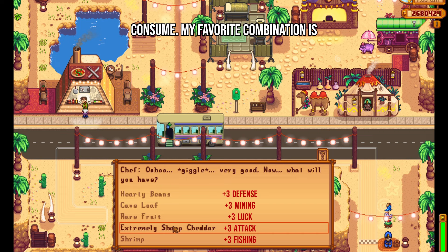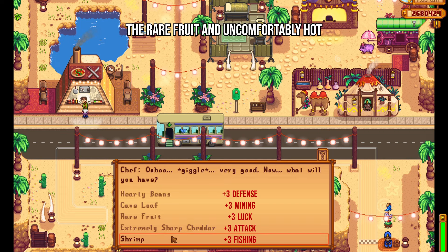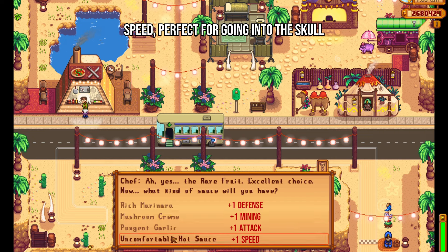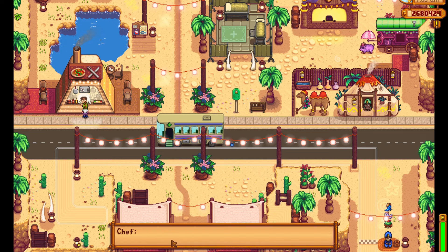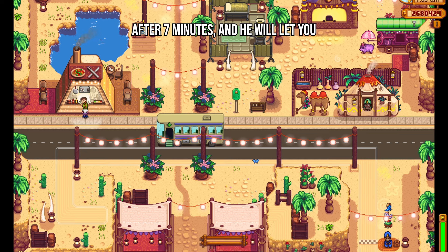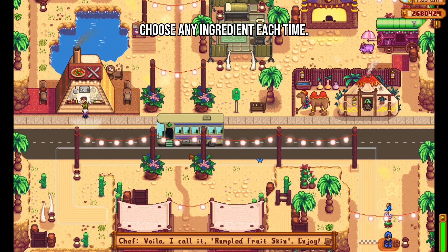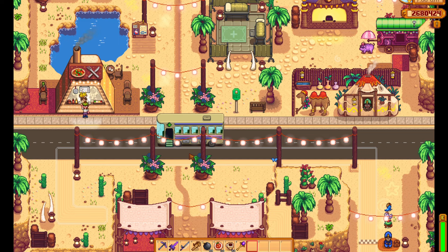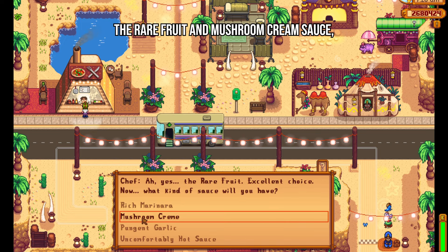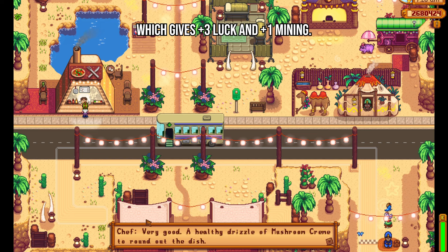My favorite combination is the rare fruit and uncomfortably hot sauce, which gives you plus 3 luck and plus 1 speed, perfect for going into the skull cavern. You can go back to the chef an unlimited number of times once the buffs run out after 7 minutes, and he will let you choose any ingredient each time. Other combinations I like for mining are the rare fruit and mushroom cream sauce, which gives plus 3 luck and plus 1 mining.